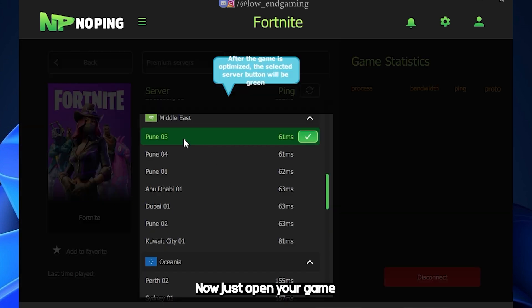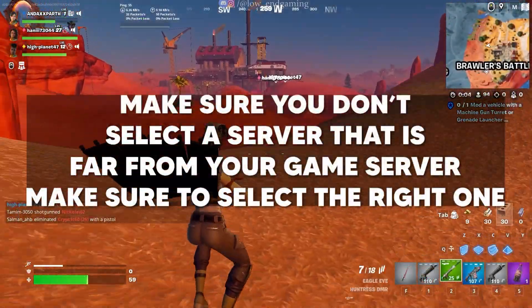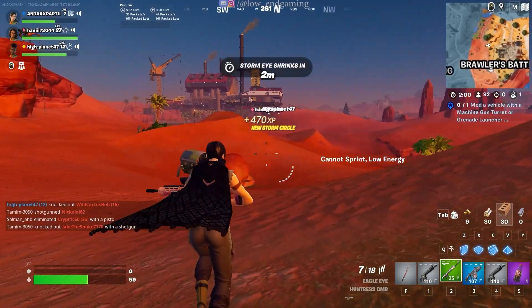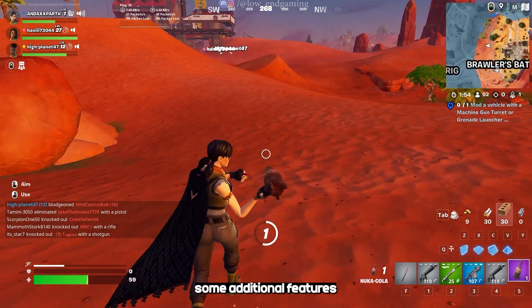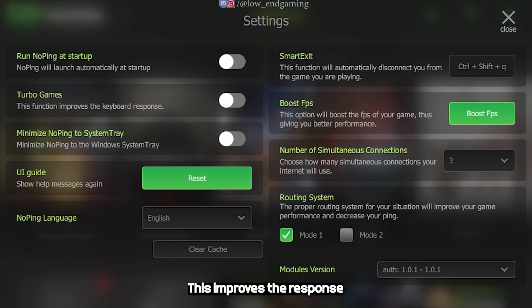And boom, you are done. Now just open your game and enjoy a lower ping. I hope your ping got lower. Let's see some additional features of NoPing. Open NoPing and go to settings. Turn on turbo games. This improves the response of the keyboard while gaming.